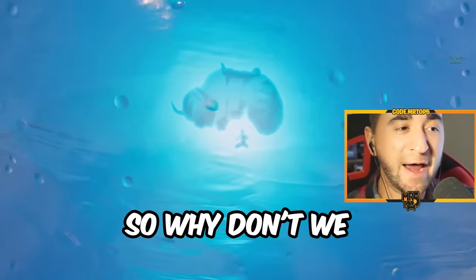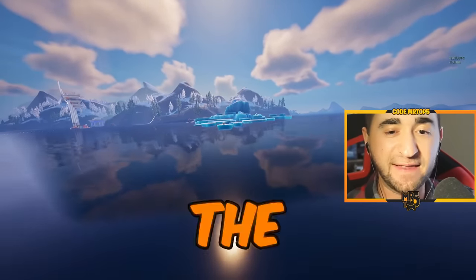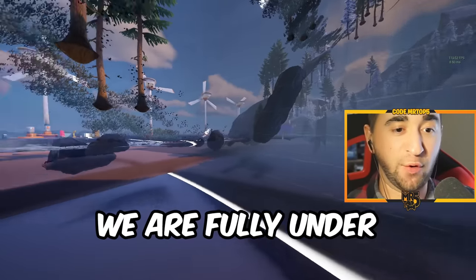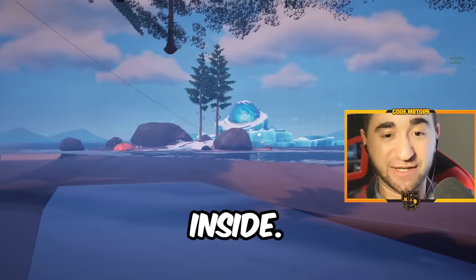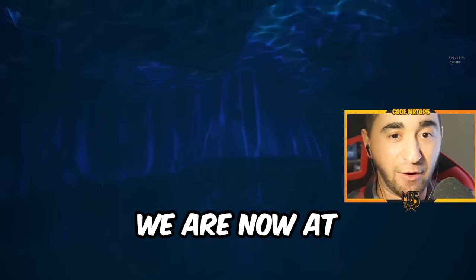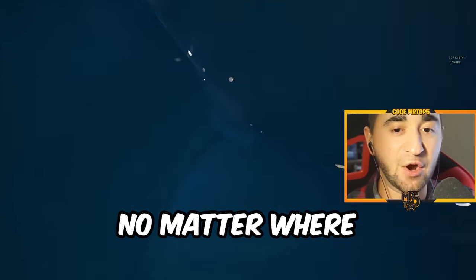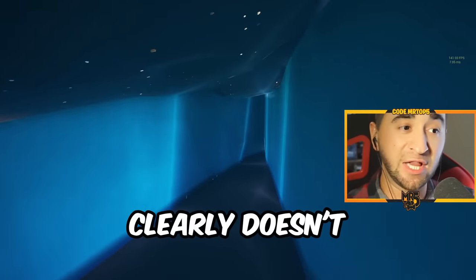Why don't we just glitch under the map? All you have to do is go all the way to the edge of the map, go under, and as you can see we are now fully under the map. Now let's head back to the iceberg and try to go from under — will this work? We are now at the iceberg and we're trying to go from the bottom. No matter where I go it just won't let me through, and I am now stuck inside of the iceberg.